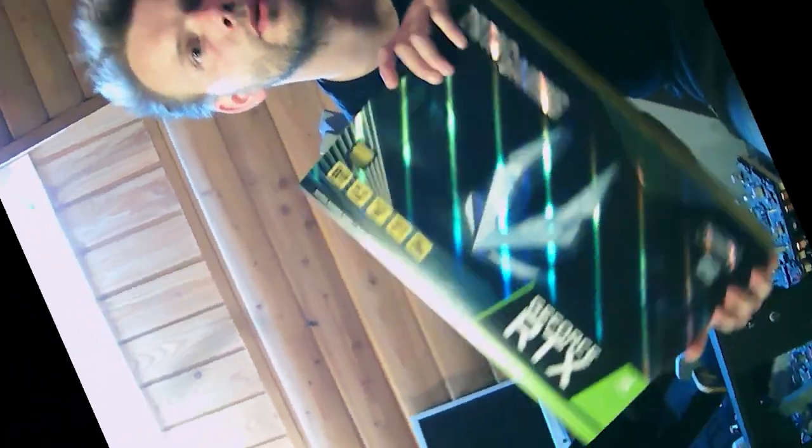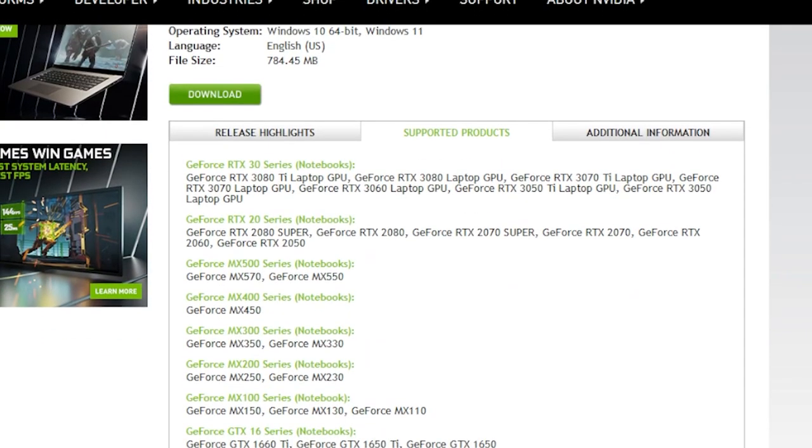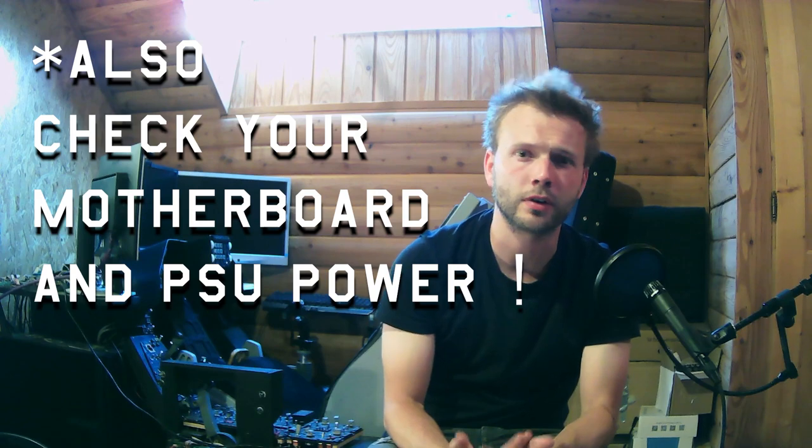Adding a second graphics card? Yes, but you need to check the driver compatibility. For example, the 3070 Ti has a driver that is not compatible with graphics cards lower than the 1050 Ti. You can also use an AMD graphics card alongside an Nvidia card because they have two separate drivers. Just make sure about the compatibility before you add a second graphics card to your computer.